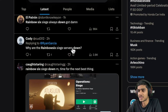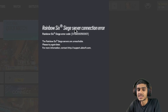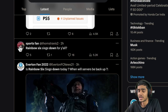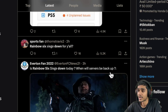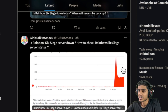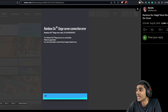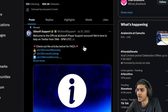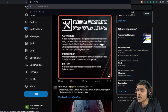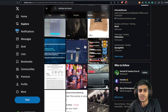The Rainbow Six Siege servers are down. Pretty much all platforms are facing issues right now. In this video we have the latest update on when the Rainbow Six Siege servers will be back up and running. We'll check the Down Detector and get details right from the Ubisoft Support Twitter official page, including server fix timings. Let's jump right into it.